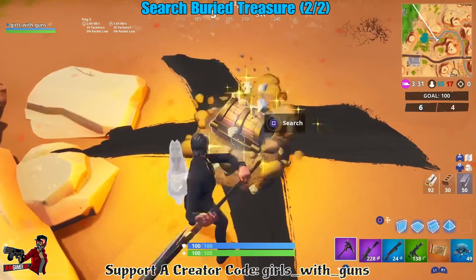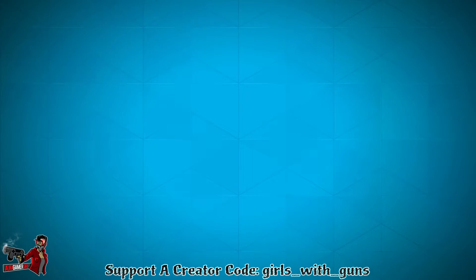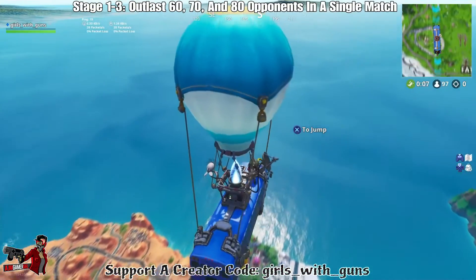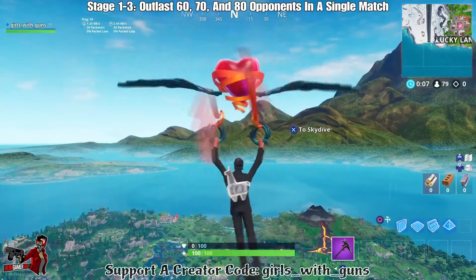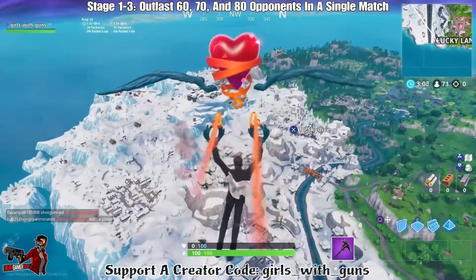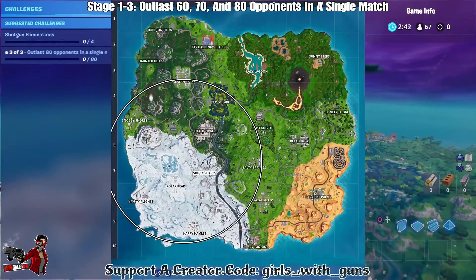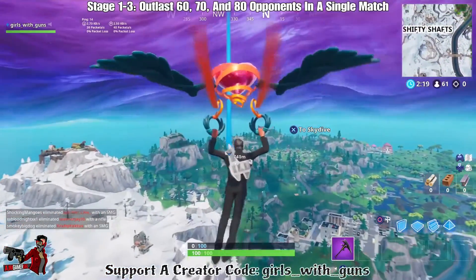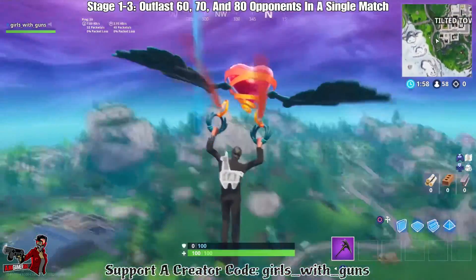We have another stage challenge: outlive 60 opponents in a single match for Stage 1, outlive 70 opponents for Stage 2, and outlive 80 opponents for Stage 3. What I did — I went to solo, got out of the bus last, opened my glider, slowly went down, found a hidden spot, and just hid until I knew 60 people were dead, then went out and died. Loaded it up again, did the same for 70, then for 80, and called it a day.